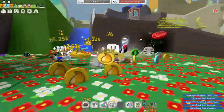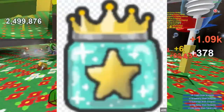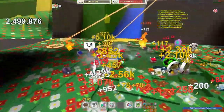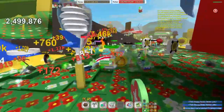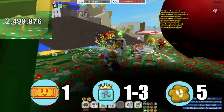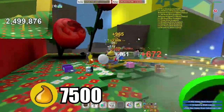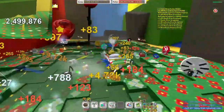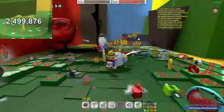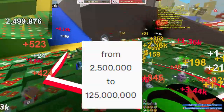The next sprout is an epic sprout. An epic sprout can give you a golden egg, a star jelly, glitter, and a bunch of crafting materials that are super hard to get. It also gives you 1 ticket per token, 1 to 3 royal jellies per token, 5 treats per token, and 7,500 honey per token. It can be as big as 2,500,000 to 125,000,000 health, which is a lot for an epic sprout.